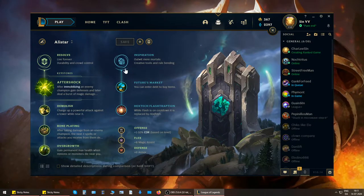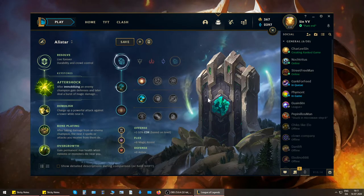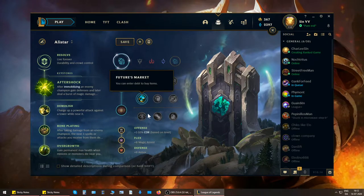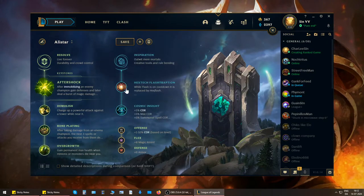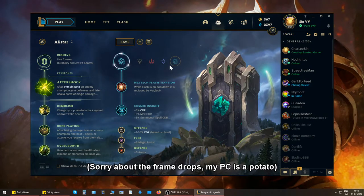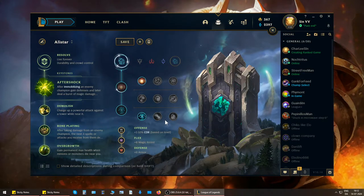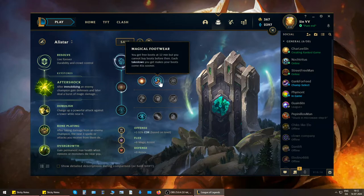For my secondary, I always run Futures Market and Hex Flash. These are not the most commonly picked runes — Futures Market is less popular than Biscuit Delivery, which is less popular than Cosmic Insight. If you want to run the most-picked runes, you'd go Cosmic Insight with Hex Flash for CDR. However, Magical Footwear is not great for Alistar because you want Moby Boots as quickly as possible.